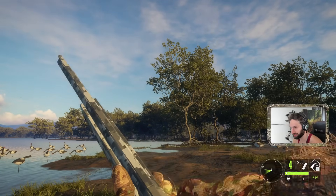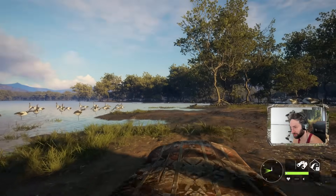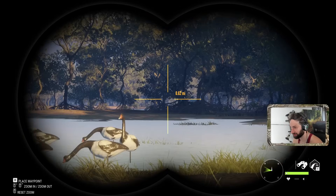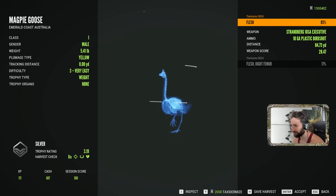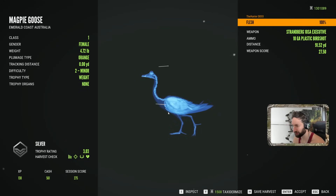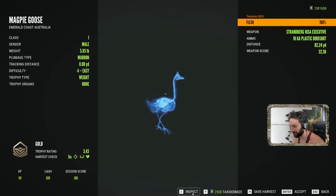We got one — nope, we got two. I'll take it. These geese finally floated in so we're gonna go check them out — they were a long ways out there. 84 yards — this is the triple when they all flew in and landed 80 yards from us. And there's another one at 91 yards, and 82 yards. We did get a gold finally — 3.43 gold. He's barely a gold but that's a gold magpie goose and our first one officially!